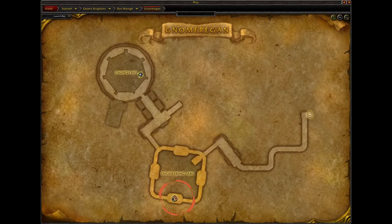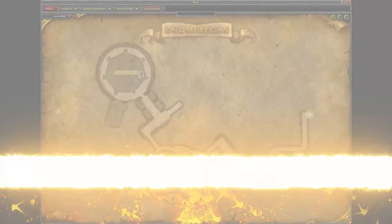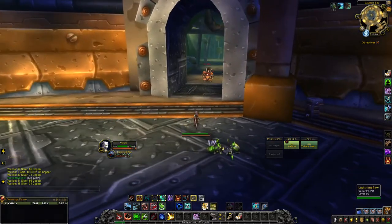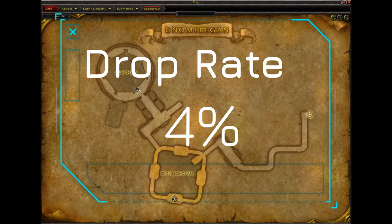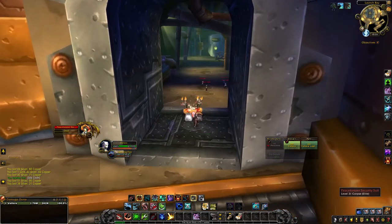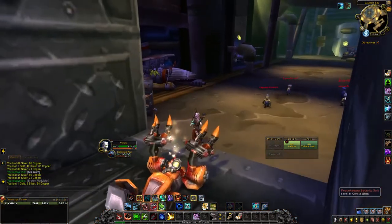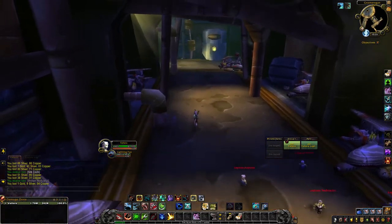By checking your map you'll see we want to head to this location and kill this boss. Also keep an eye out as you travel — you want to kill the Peacekeeper Security Suits. They have a four percent drop chance for the pattern and are spread throughout the bottom part of the dungeon, so keep your eyes peeled.